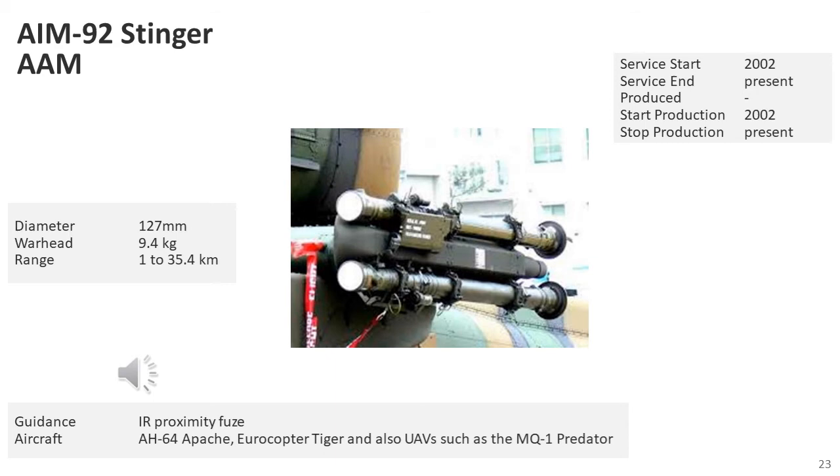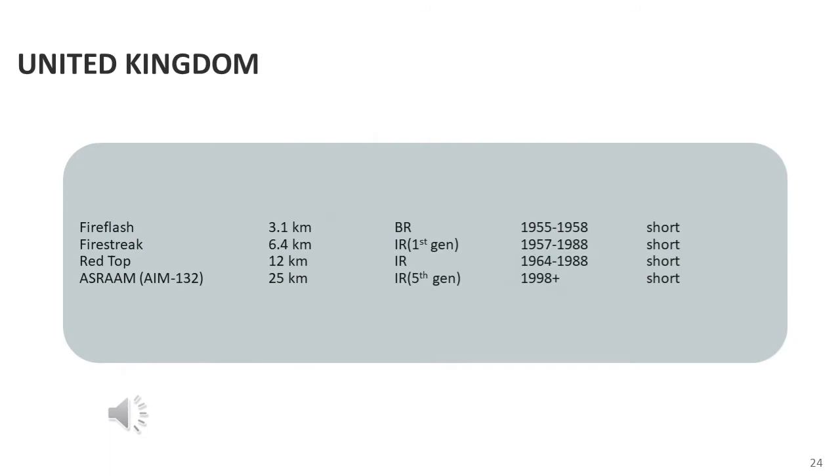The AIM-92 Stinger, or air-to-air Stinger, is an air-to-air missile developed from the shoulder-launched FIM-92 Stinger system for use on helicopters such as the AH-64 Apache and Eurocopter Tiger, as well as UAVs such as the MQ-1 Predator. The missile itself is identical to the shoulder-launched Stinger. The UK made an effort in developing air-to-air missiles, with several infrared-guided missiles being introduced, but also relied on US-manufactured missiles.